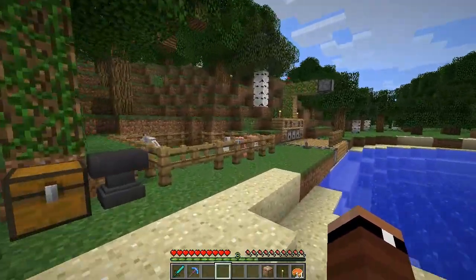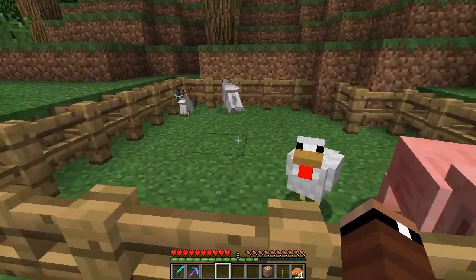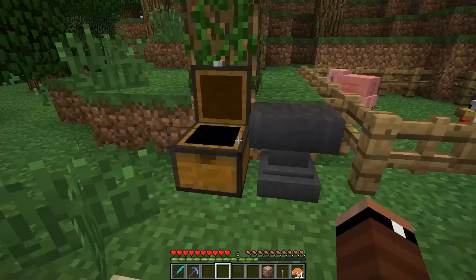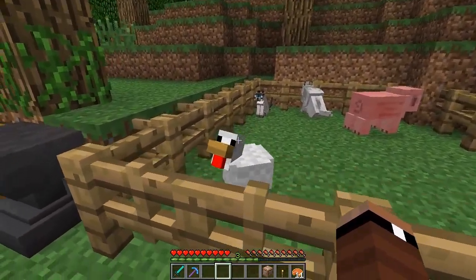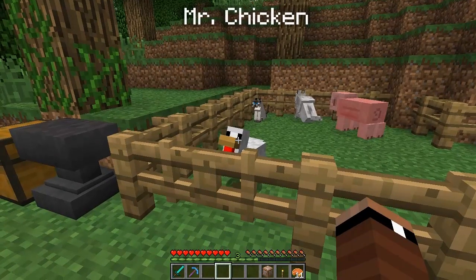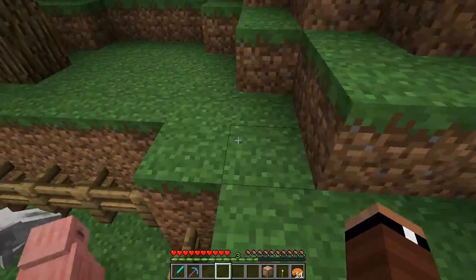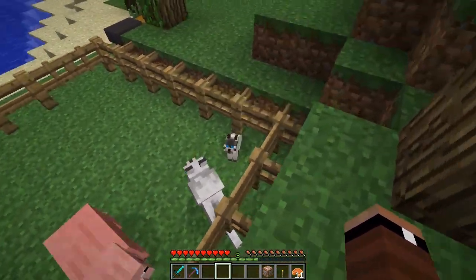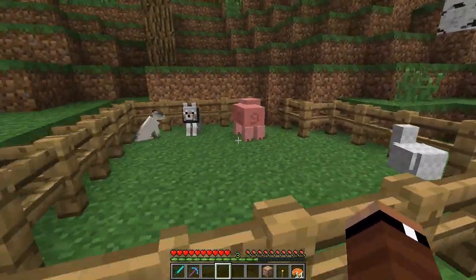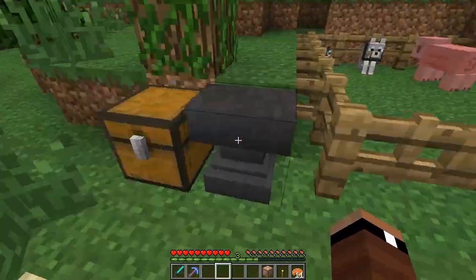The next thing we're looking at - they updated last week and enabled us to change the names of mobs that are spawned in. You could always change the eggs, rename the eggs or whatever. But now, if you hover over the actual mob you're looking at, if you're close enough and your cursor is touching it, it will display the actual name of the mob. So right here we have Mr. Chicken, over here we have Pilot Pig, and we've got Agent Dog over here as well as Melvin. All of my famous pets in Minecraft are now able to have names, and when the time comes in the Minecraft files, we'll definitely be naming Melvin.